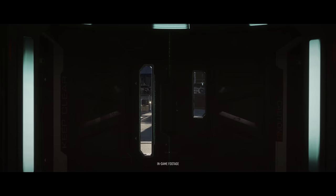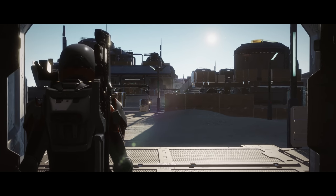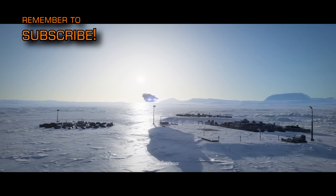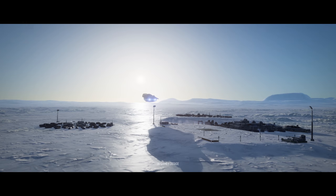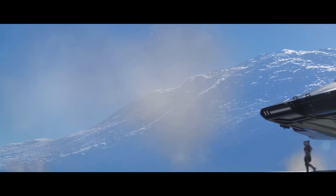At 33 seconds there's a seamless exit from an interior to an exterior environment — no loading screens. At 36 seconds, a ground installation on an ice world that is really bringing an Antarctic base vibe, not of a type we've seen before. At 38 seconds, as a commander walks away from their landed Cobra, more atmospheric cloud effects.